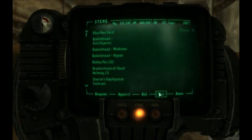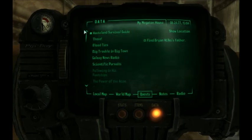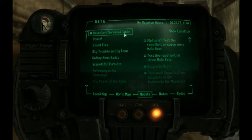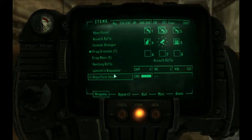In the last video we were doing the Wasteland Survival Guide quest line. We just did the one with the Mirelurks. As you can see, now we are going to test this repellent. Let me hotkey my repellent stick to a 6.